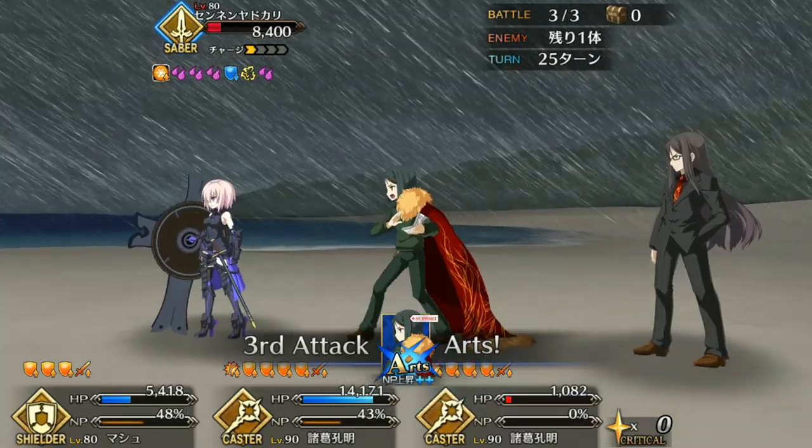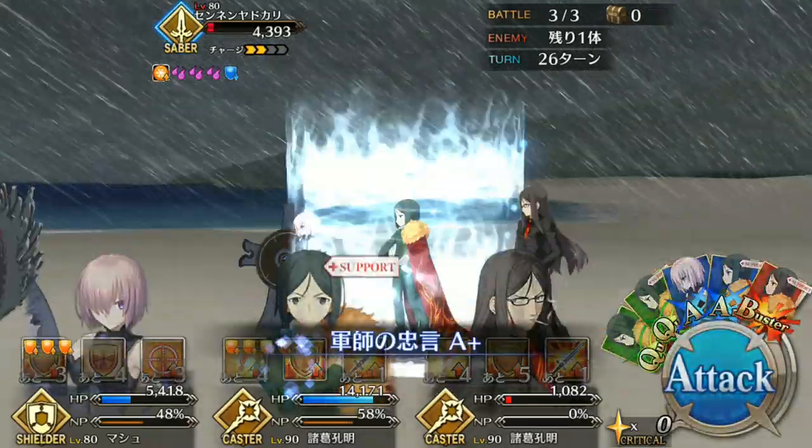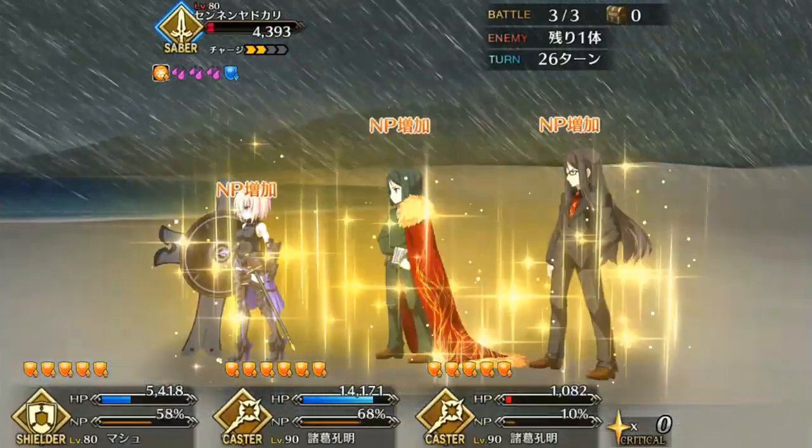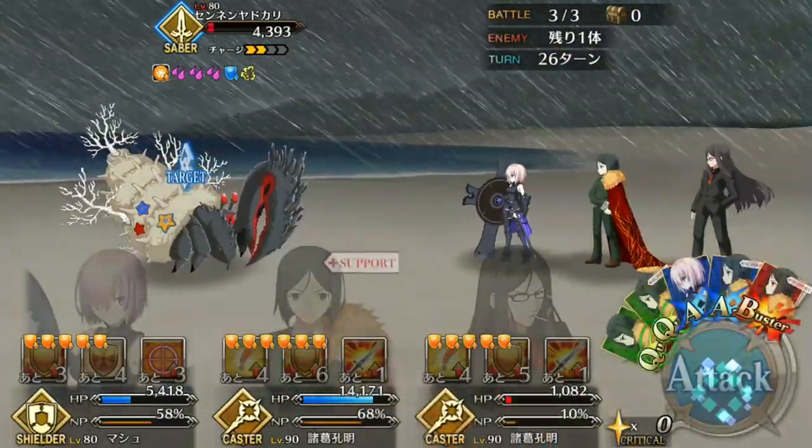Last up are flat damage servant skills, which aren't super common and they're restricted by cooldowns, which isn't optimal for such an attritional fight. But one such servant is Waiver, which brings us to the other, more practical way of clearing this: debuff stacking.